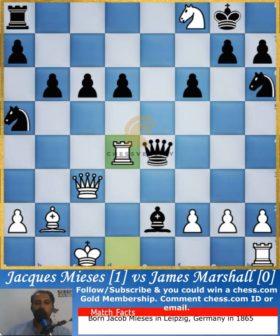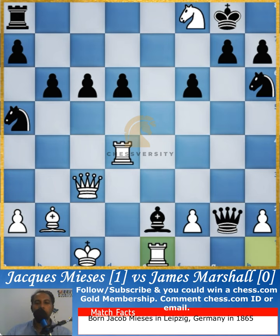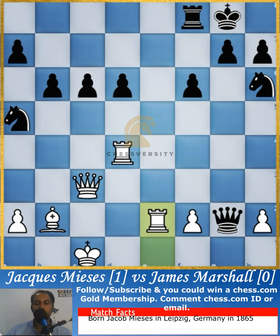The castled rook immediately goes to attack the queen of James Marshall. Now Jack's rook is under attack, so he goes in and attacks the bishop. The earlier knight was taken by the rook, and again the bishop is taken back.